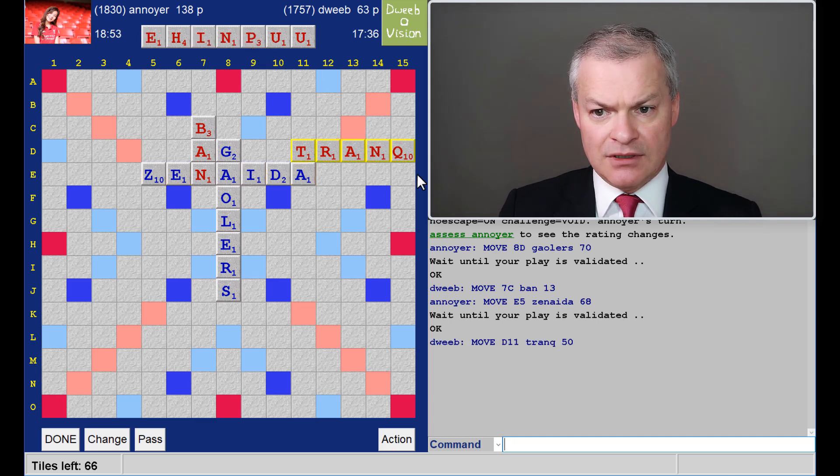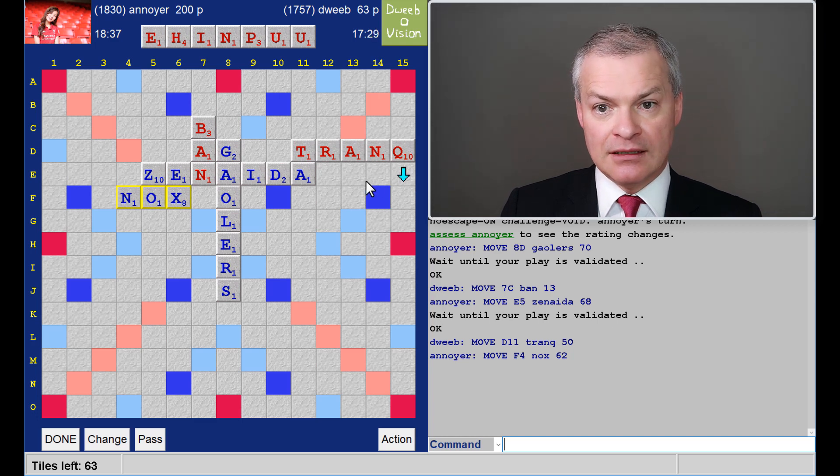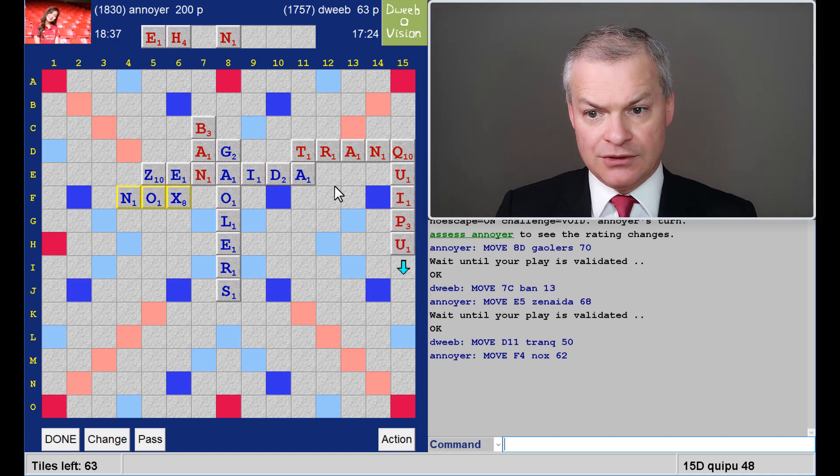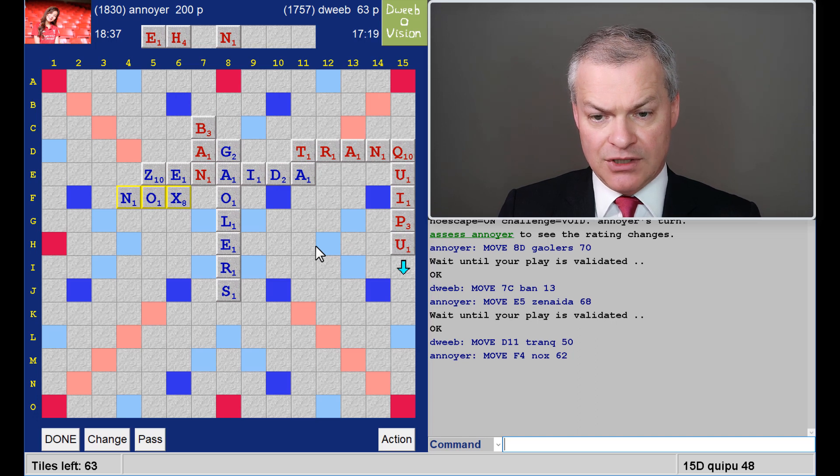I draw the second U. So I have Kipu in column 15 for about 50 points. Do I have a bingo elsewhere? I can't see a bingo with the Q. 62 points for my opponent, so he's now 140 points ahead. This gets rid of both U's — 48 point score and a decent rack leave. I'm going with this.